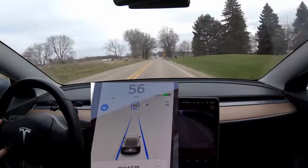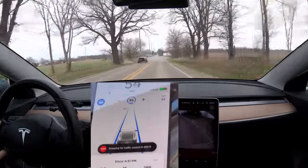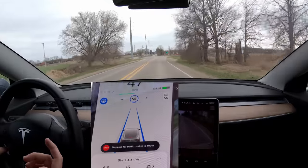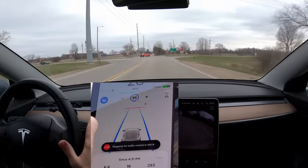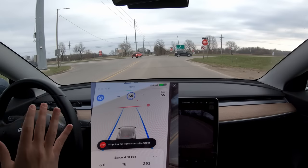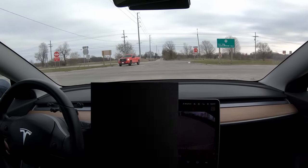Coming up to the next stop sign here, the car has no indication yet that it's going to stop — and there it is in 600 feet. It looks like at 600 feet it starts. Now it's supposed to continue if you hit down — will it continue? No, it completely ignores that wrong input.